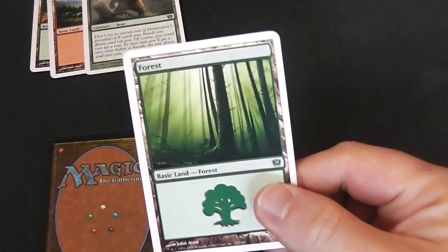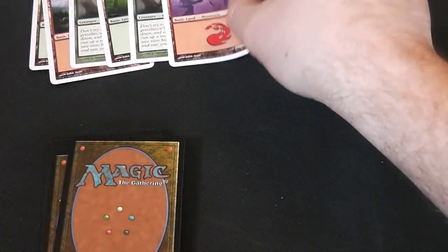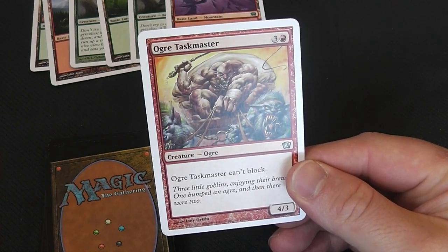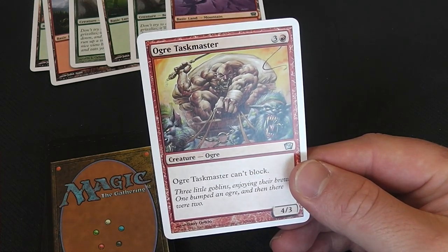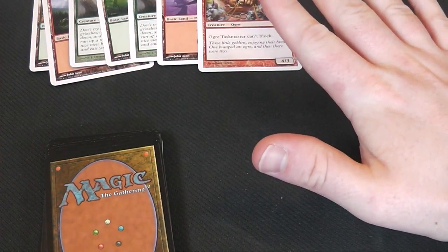Grizzly Bear, two-drop for 2/2 — yep, have that. Forest. Another Grizzly Bear, two-drop for 2/2. Then a Mountain — and number seven is a four-drop Ogre Taskmaster, unblockable — a four-drop for 4/3 that's unblockable. I'll have that. So we're looking at: turn one you've got nothing to do, turn two you're dropping a Grizzly, turn three you're dropping another Grizzly, turn four you're dropping an Ogre. You've got everything you need in that hand. That's kind of sexy.